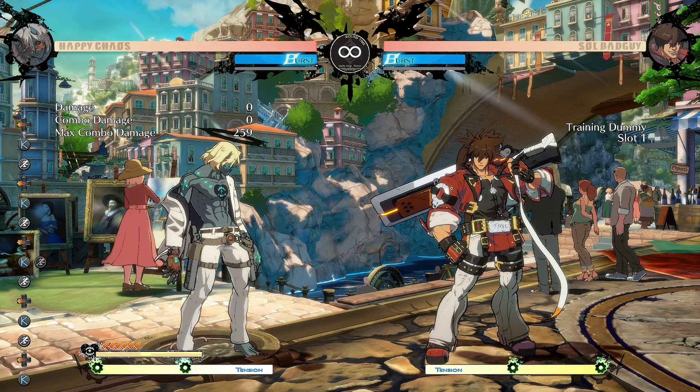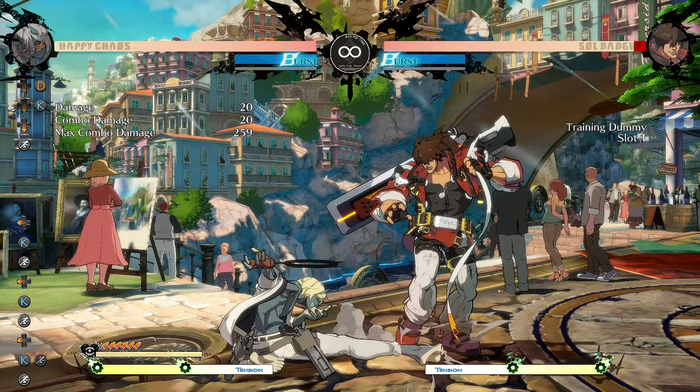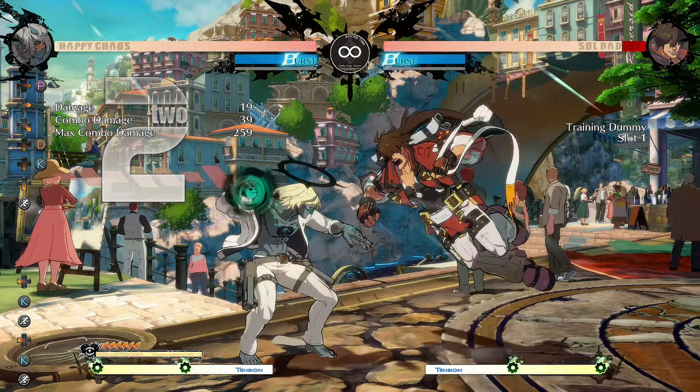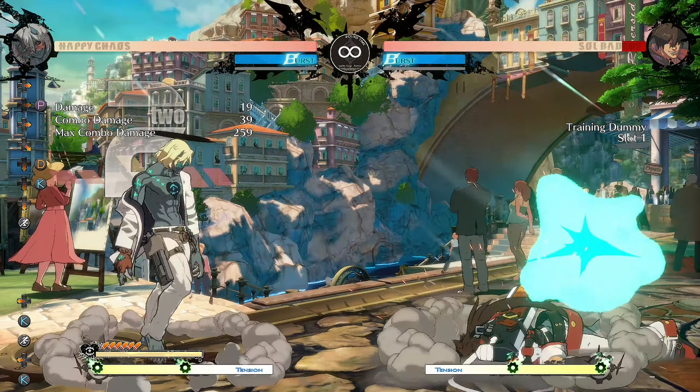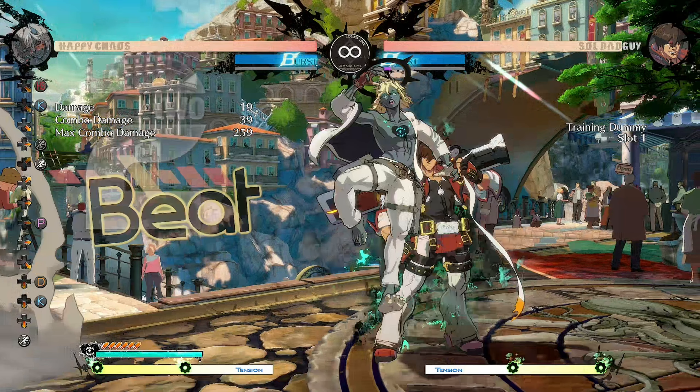Now I'm gonna show you how to do a single mix-up and how to execute it. First off you run up, you do 2K, 2D, then you do the quarter circle forward sponge, which is the curse instant air dash 2K. This is the basic starting of the loop.